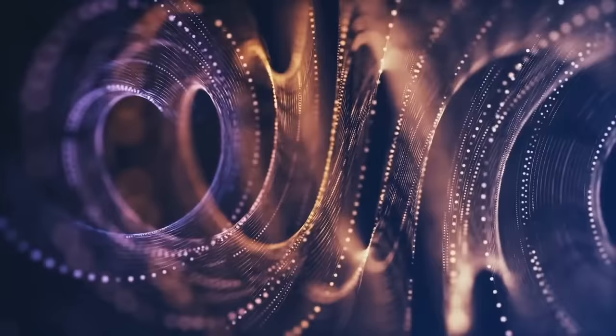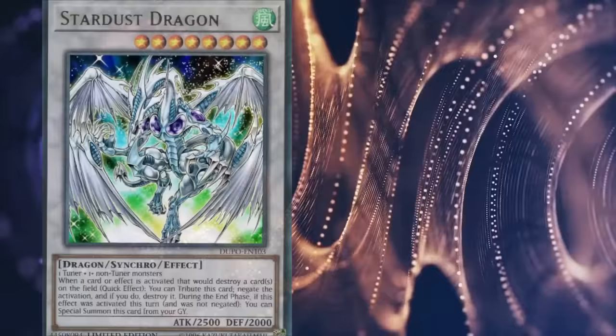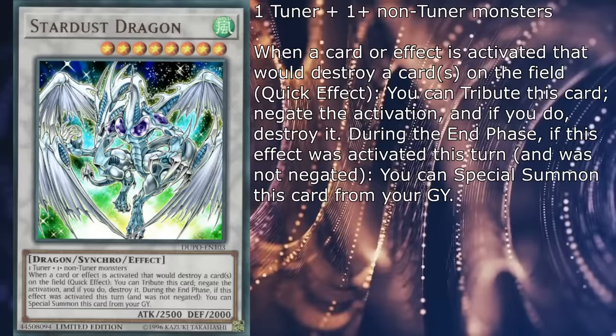Stardust Dragon. At the risk of elaborating on something the entirety of the Yu-Gi-Oh fanbase is familiar with by now, Stardust Dragon is a level 8 Wind Dragon synchro with 2500 attack and 2000 defense, and if at any point a card or effect is activated that would destroy a card on the field, you can tribute this monster to negate and destroy said card.